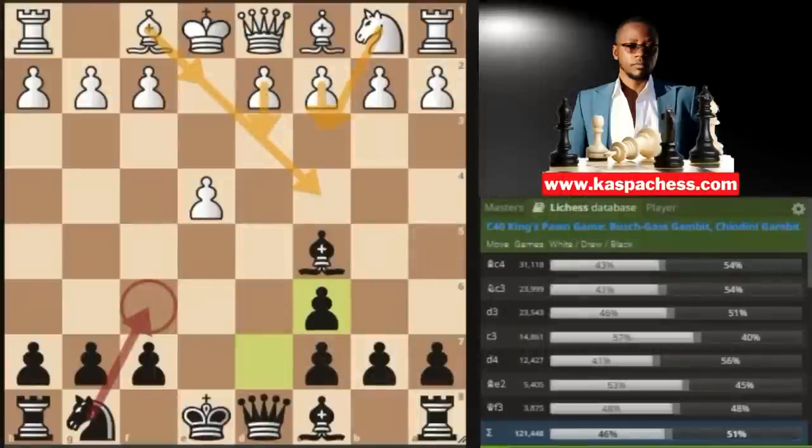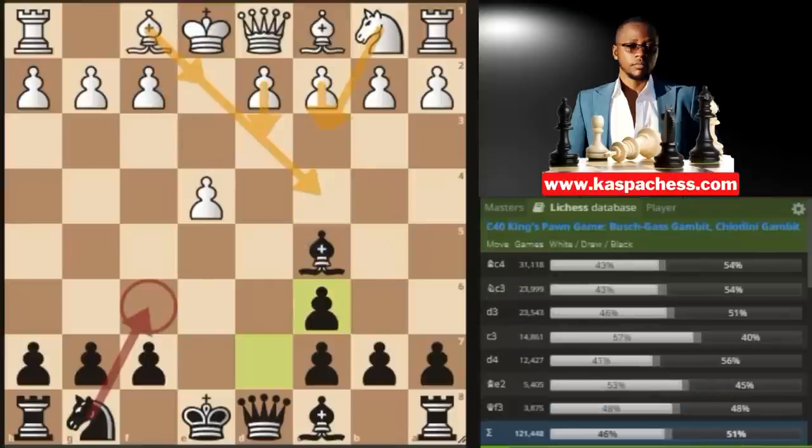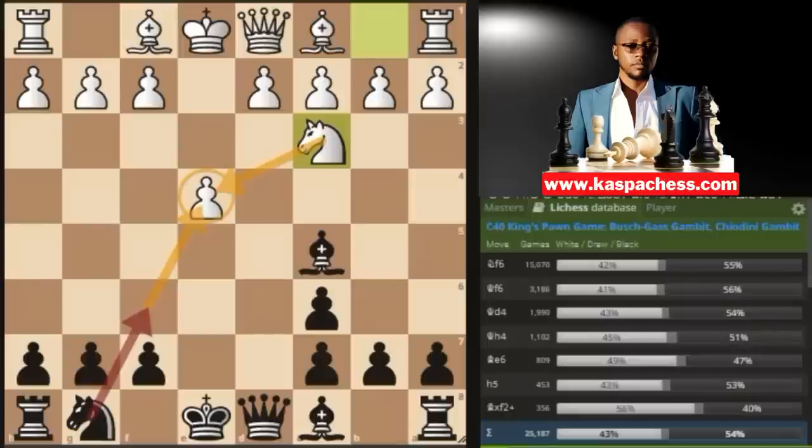That was all about the bishop c4 line, where you go knight to f6 or simply take on f2 if you are not a risk-taker. Instead of bishop c4, white can also play knight c3. When you look at the engine database, most black players play knight to f6 here, but in the Bushguest gambit this line makes no sense to me — the pawn on e4 is already defended. Knight to f6 will be a nothing move. Maybe white can even play pawn to e5 in the near future.